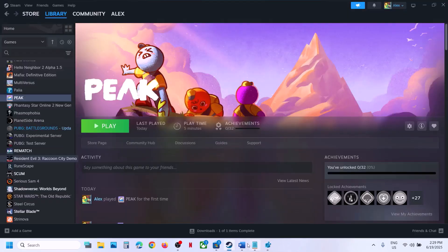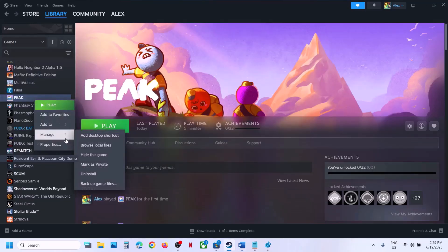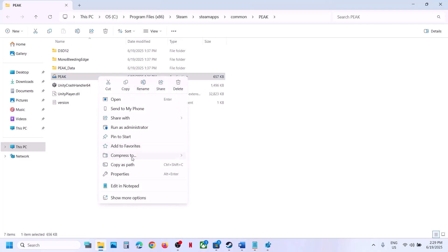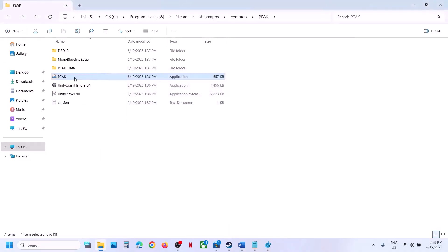If still not working, run the game from the game installation folder. Right-click on the game, select Manage, click 'Browse local files' — this takes you to the installation folder. Double-click to launch from there and check. If that does not work, right-click the game EXE, select properties, go to the Compatibility tab, and check 'Run this program as an administrator'. Hit apply, click OK, double-click and launch.